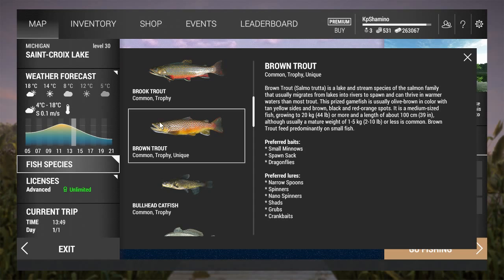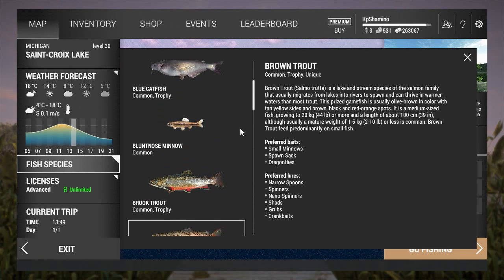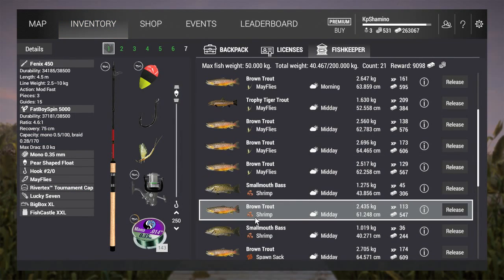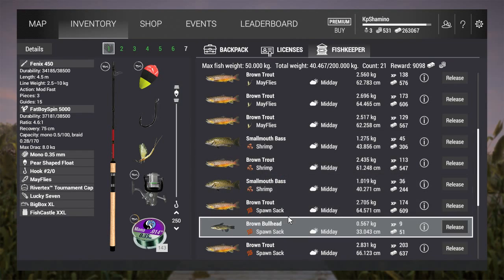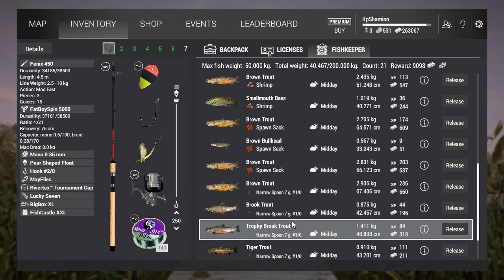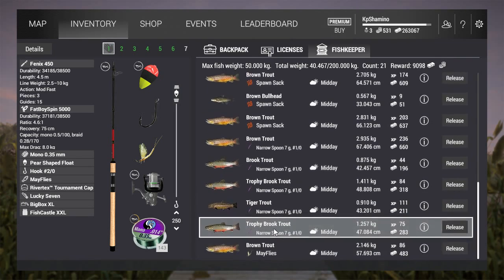But that wasn't the case — the first fish I had on shrimp was a brown trout, and the main problem is you also get smallmouth bass with it. So mayflies are a lot better in my opinion. You can see it: all mayflies all the time. With shrimp I got brown trout and two smallmouth bass. If you want to go purely for tiger trout, I would not recommend shrimp. Here is the other tiger trout — caught on the narrow spoon, as you just saw.